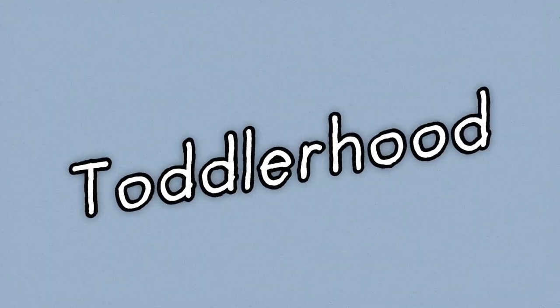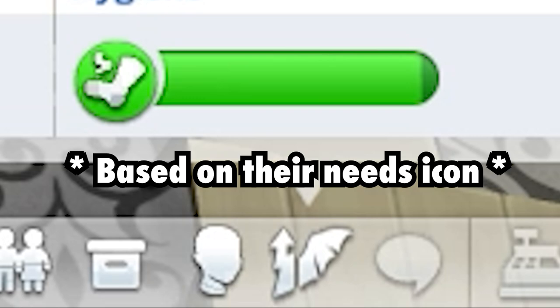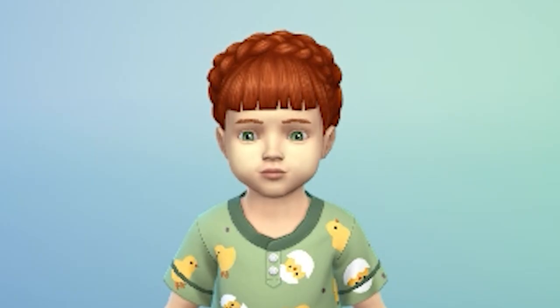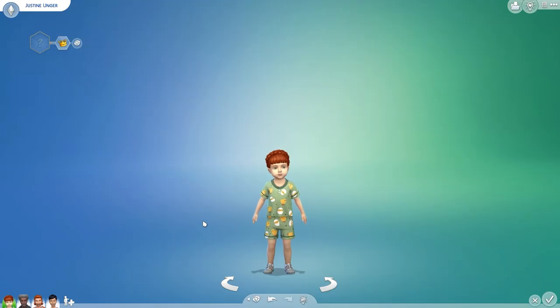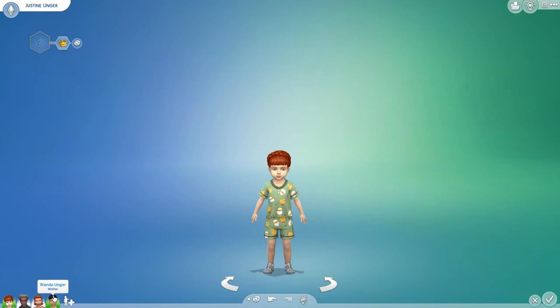Okay, you've had your baby. Now age them up. After they are aged up, you'll be able to tell if they're a vampire based on their plumbob. If it looks like this, then they are. If it looks like this, then they're a normal sim. I'm so sorry. In addition, you can take them into create-a-sim to ensure that they are a vampire, in case you don't trust their plumbob or something. You do you, boo.